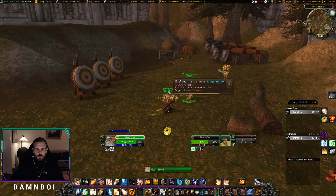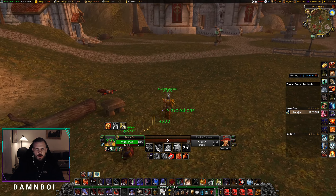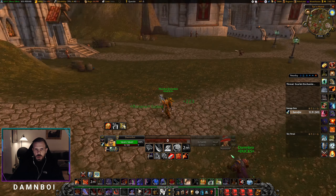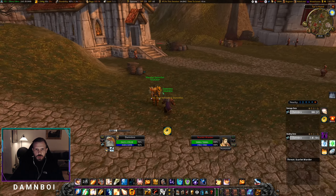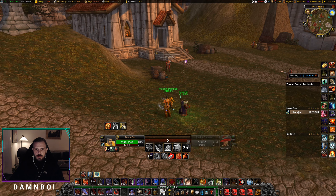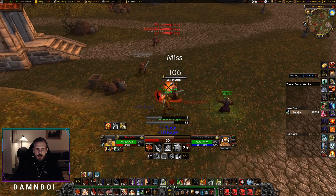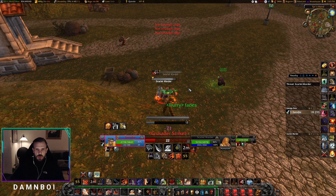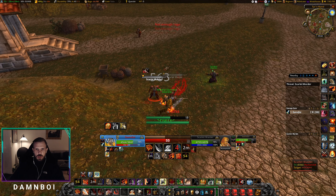Basically what we do is just go around killing them. You can go to this zone or other places as well. There are mobs in Hinterlands by the temples that are elites, and then you can move on to this place once you get to a higher level.